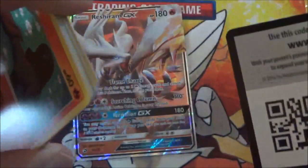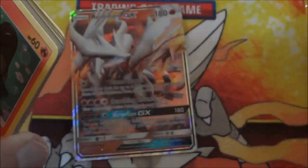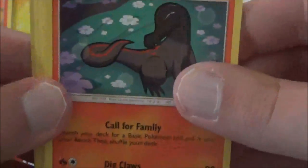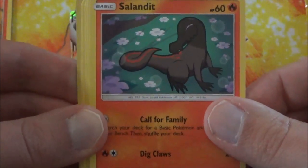Let's see if we can get anything else today. We have a Solandit — Solandit and Salazzle are in this set.